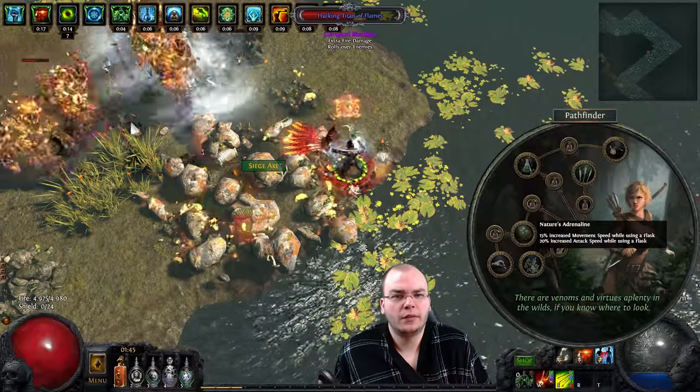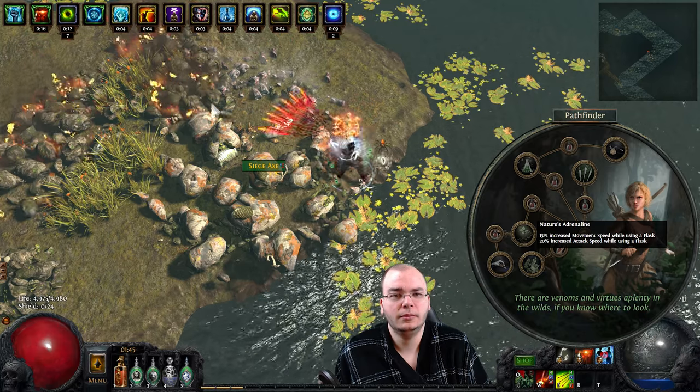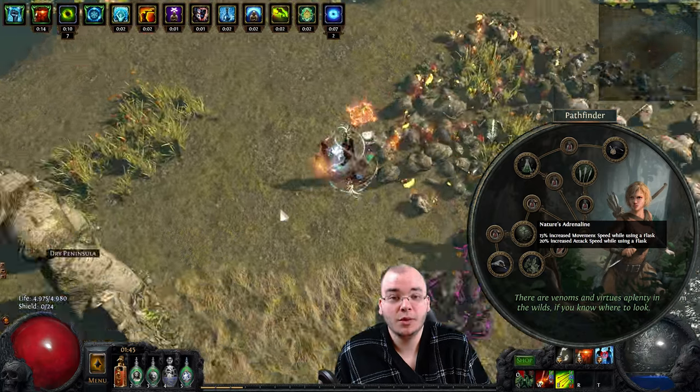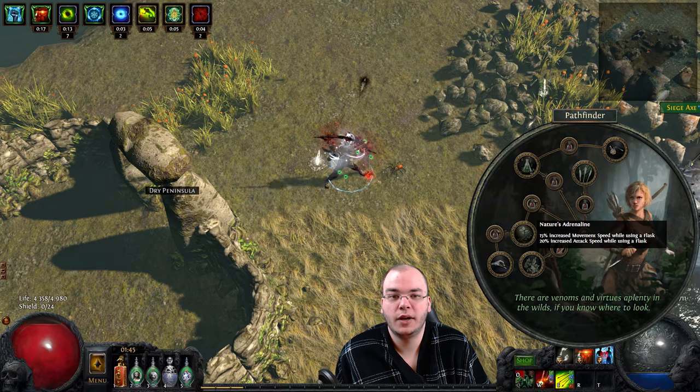The node before Master Surgeon gives you a lot of attack speed and also movement speed, which is very nice - it helps you clear faster, move faster, and get out of danger faster.